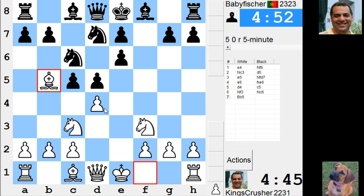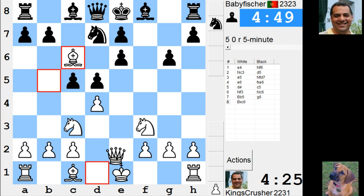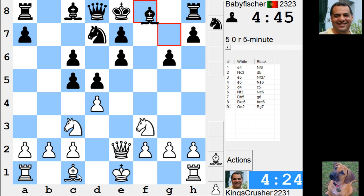I wonder about Bishop b5 — it's like a positional pawn sack at the moment. H4 is tempting, or Bishop takes. Queen e2, and not taking — Queen e2. Let's try and control the squares for pressure on these two dark squares.